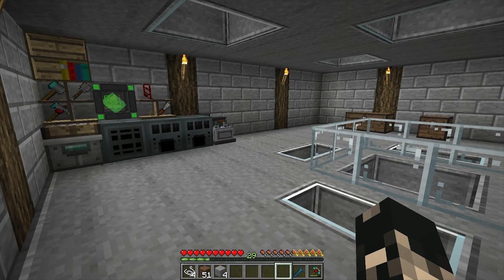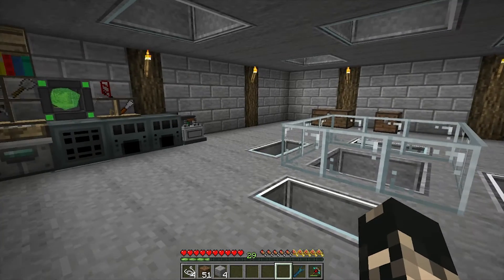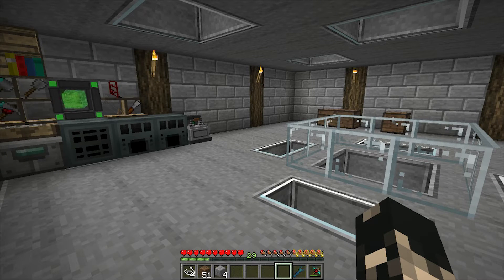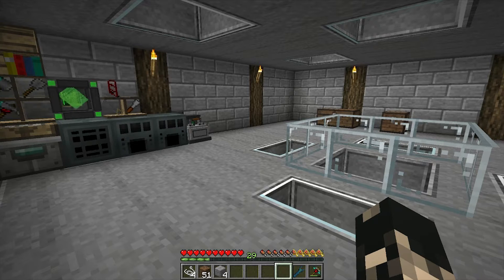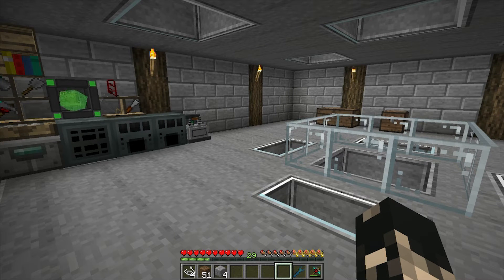Hey guys, I'm Ozia and welcome to a new episode. In this episode we're going to be creating a new power source from Flaxpeed's Steam Power mod and we're going to convert the steam generated from the boilers into RF power.